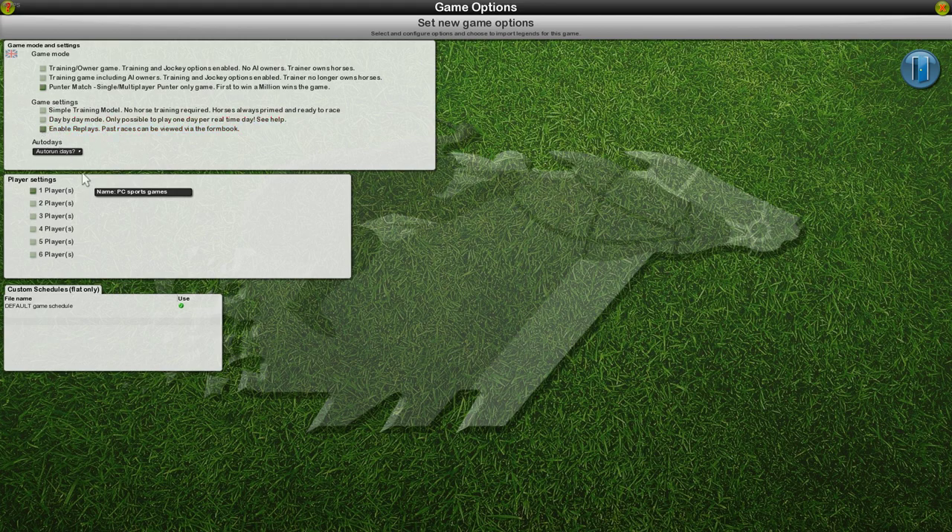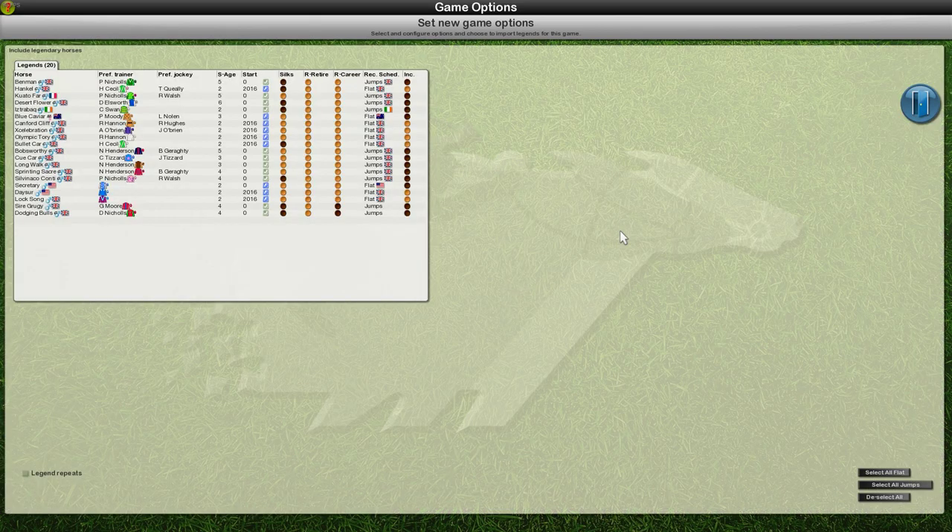Okay, today is one player. We're going to call ourselves Console PC Gaming. Start a new game. Here we go — these are horses and we are going to select — do jumps or flat? I'm gonna select them all. Right, okay, off we go.